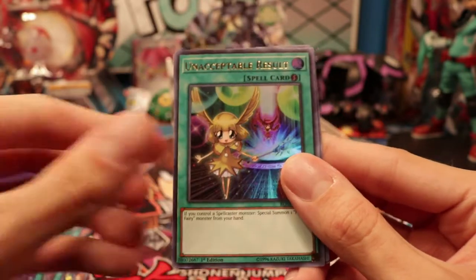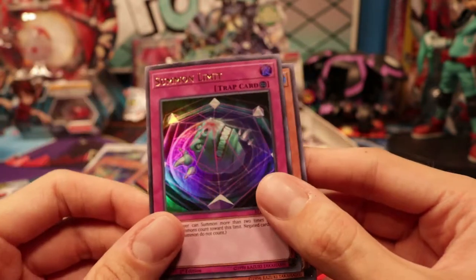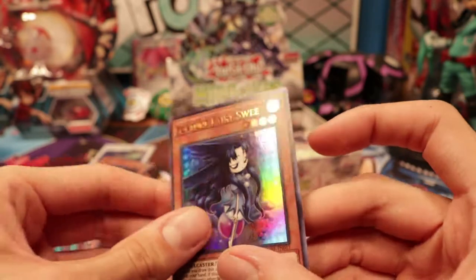Lucky Loan, Unacceptable Result, Summon Limit — great card to get. And Fortune Lady. Sweet.